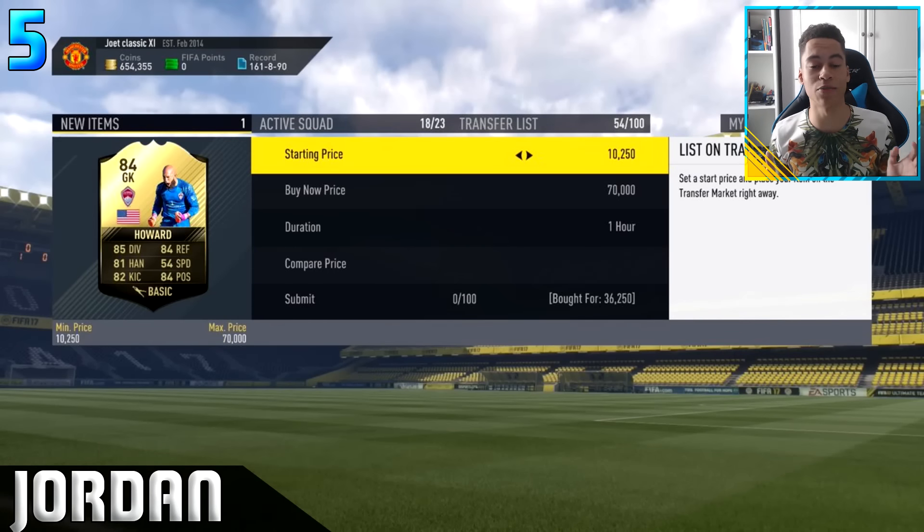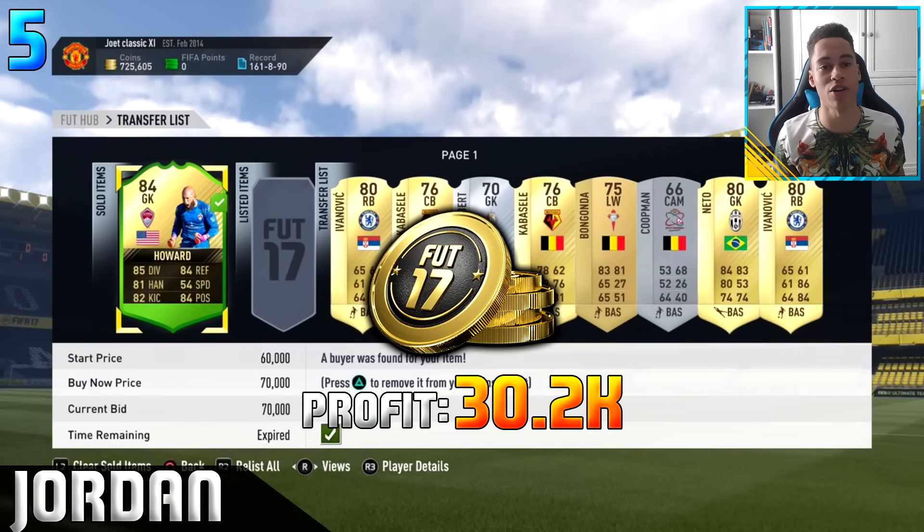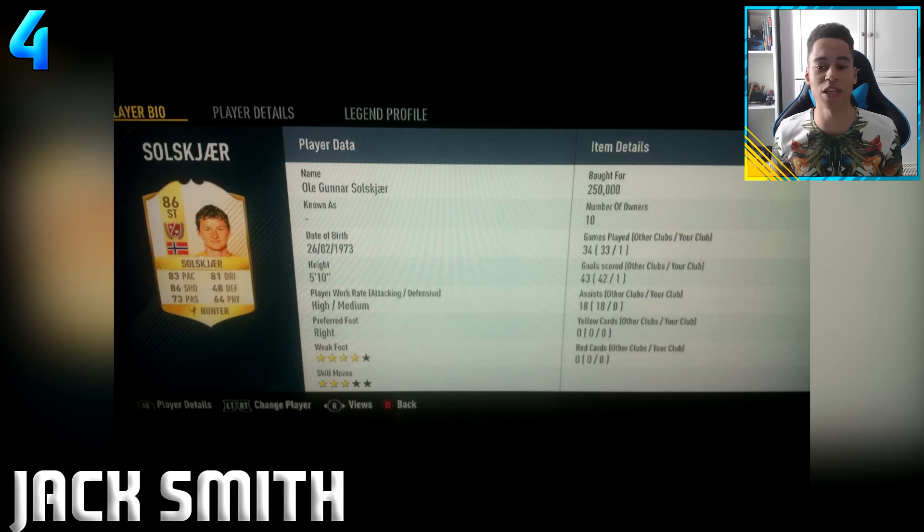Let's get into the trades. In fifth place we have a trade from Jordan - he picked up an in-form Tim Howard for 36.2k, which is a pretty decent snipe on an inform card. This Howard did go and sell on for 70,000 coins, which is really good. There's a little bit of EA tax on that, but his overall profit was 30.2k. Well done Jordan in fifth place.